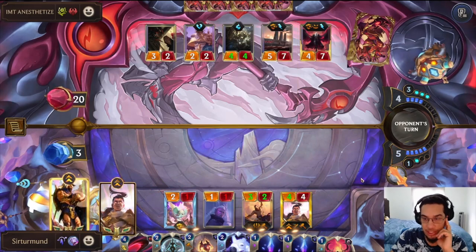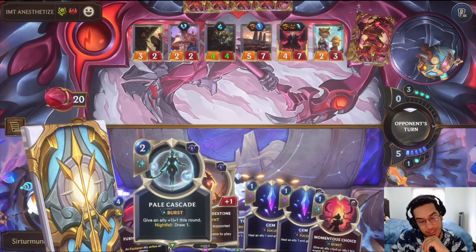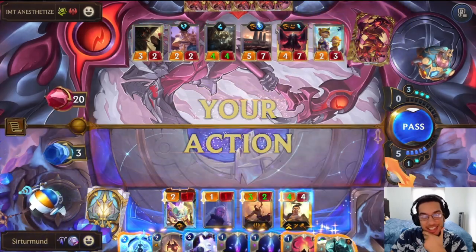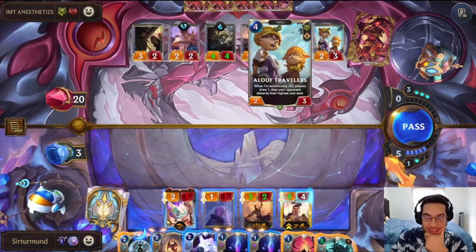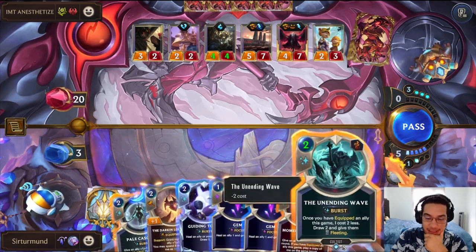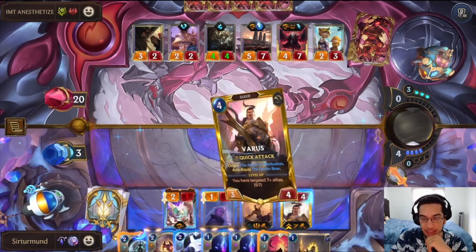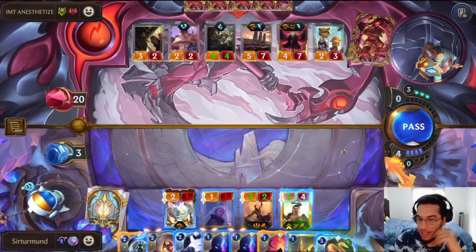We also have to find a way to kill this Swain. We lose it — we lose it. So now we cannot kill the Levi. I didn't play around the Alouf, so that's on me. I have to go Unending Wave. Because if the opponent has anything else, that wave is gonna be a problem, but we can go here and go second Barrows — and that would allow me to actually kill the Leviathan, because it's gonna be exactly seven.